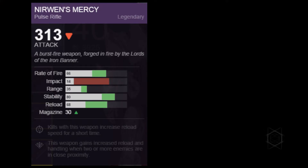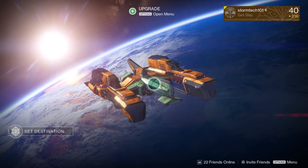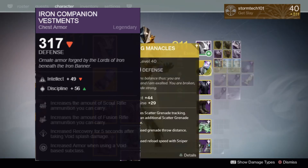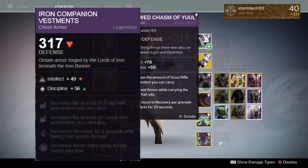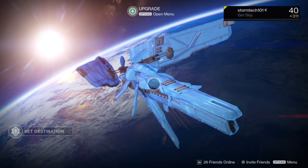Lastly, on my Warlock I got the chest plate at 317 — not bad. It has intellect, discipline, more scout rifle ammo, more fusion rifle ammo, void recovery, and void armor. I'll have another picture on screen so you guys can see. Hope you guys enjoyed this video — like, comment, subscribe only if you feel like it, and I'll see you guys in the next video. Peace.